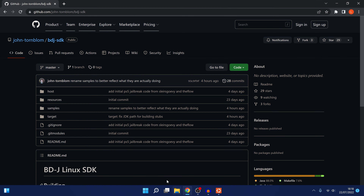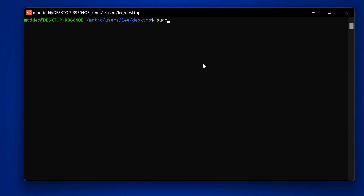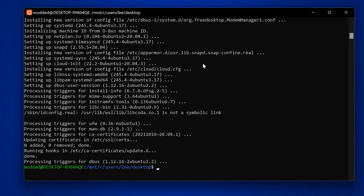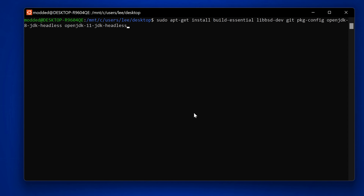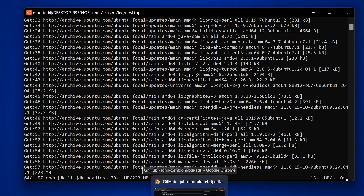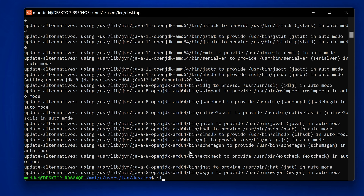Now we're set up on the desktop. Head back to John Tornblum's BDJ SDK setup and follow the commands. First, make sure the distro is updated: run 'sudo apt update && sudo apt upgrade' to update to the latest version. Type y for yes and let that upgrade everything. Once updated, copy and paste the install command from the instructions to install all the required packages.